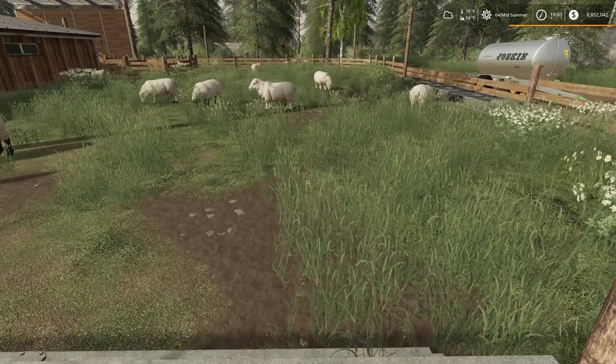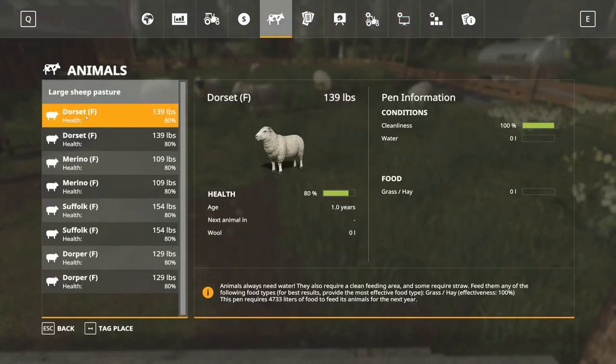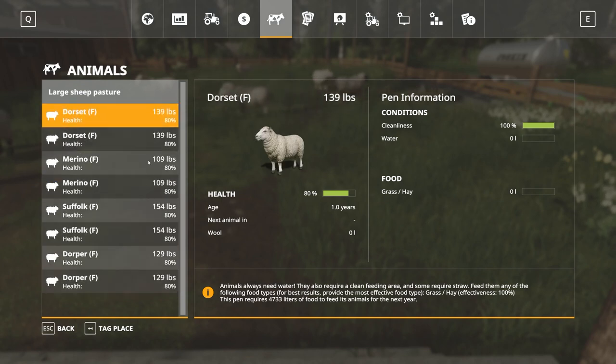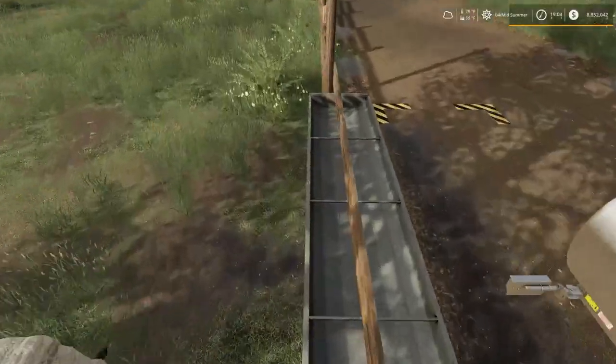Now if we go to our animal page — and this is the other thing with Seasons — even though I bought two of each, it's going to show each sheep individually. We bought eight sheep, we got eight sheep. It's not going to group the two Dorset sheep together. It shows each sheep individually because their stats may be different as they grow older. You can see they're 139 pounds — this will change every day as they get older.